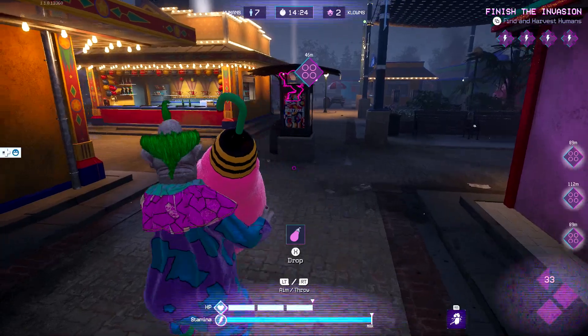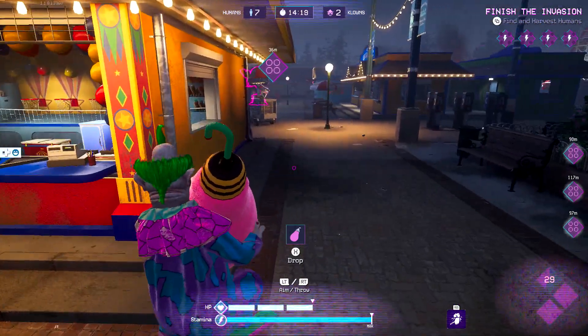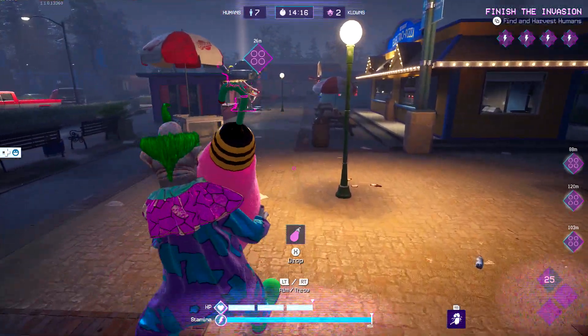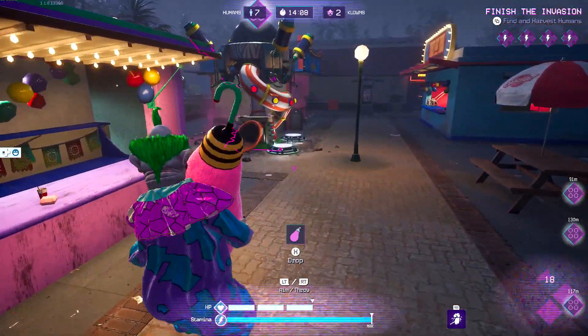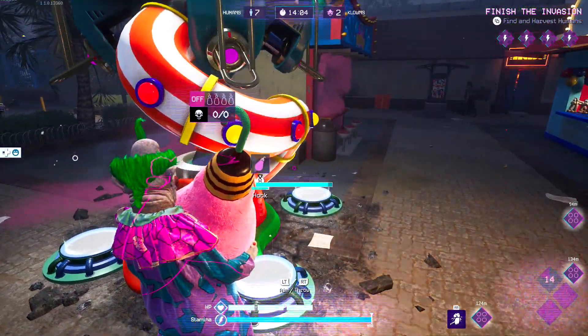Just make sure you make this your number one priority as soon as the game starts and you should be able to beat everyone else to the punch. Try to go for one of these empty cocoons instead of trying to chase a human and make your own cocoon, and you should definitely be the first one to it. Lackey stations are going to be spread all around the map as well — there's going to be a total of four of them, so hopefully there's going to be one relatively close to you.